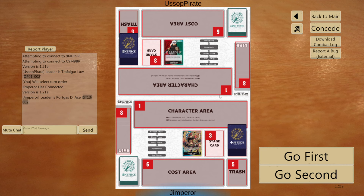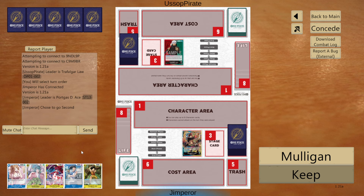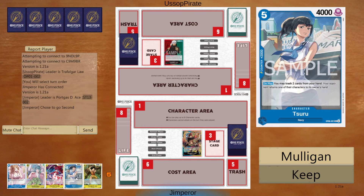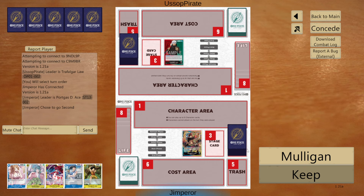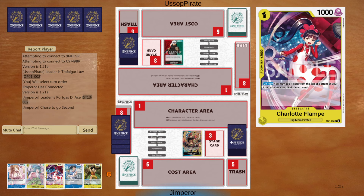Going into game 1, looks like we're going up against a Red and Green Law. Red and Green Law got a ton of buffs in EB and is definitely a force to be reckoned with. Looking at this hand, we only have one 5-drop, which is good — you want your 5-drops to start in your deck. You want some small brothers in hand as you really don't want to see those in your top decks. We're going to keep this. Do not want to mulligan, because there are a lot of situations where we'd get a much worse hand.